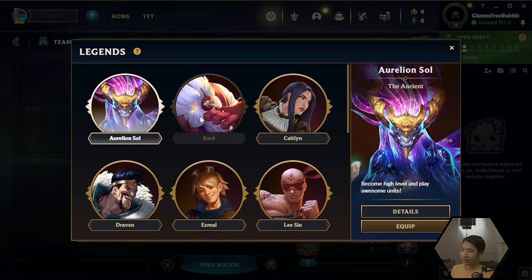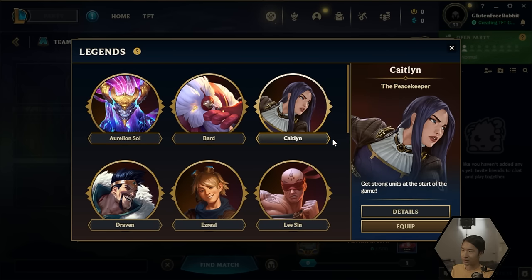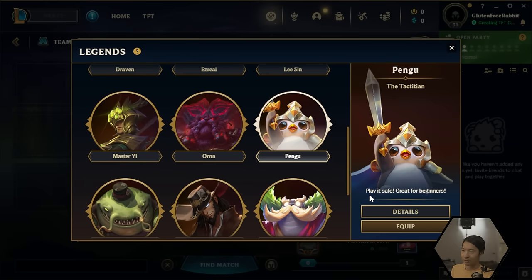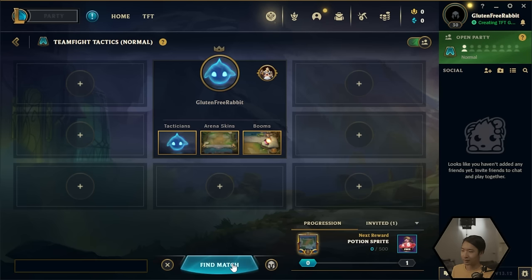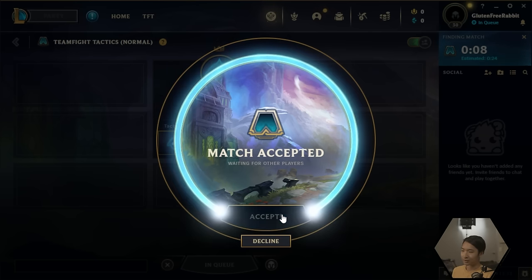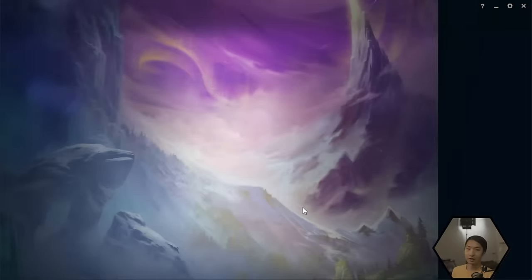Essentially all you need to do is click on each champion and read the descriptions. For example, Caitlyn says 'get strong units at the start of the game' — that's kind of what all these legends help you do. I'm going to choose the Pengu one because it says 'play it safe, great for beginners.' In your free time you can read through all of them to see which one you enjoy the most. After that press 'equipped' and then press 'find match.' Once you find a match, a prompt will pop up — just press accept and you'll get into your game.